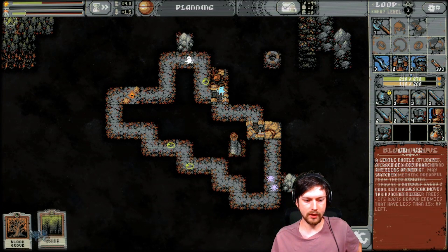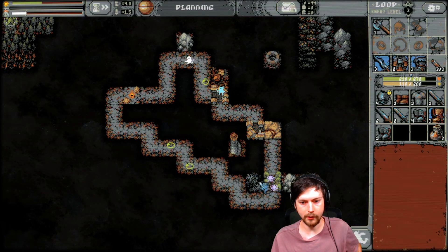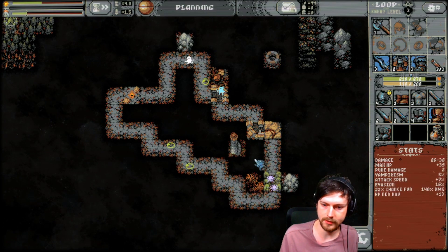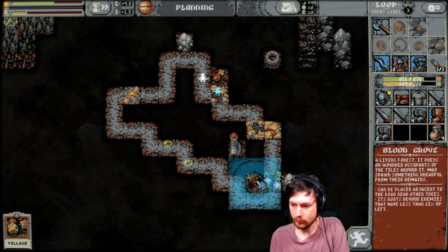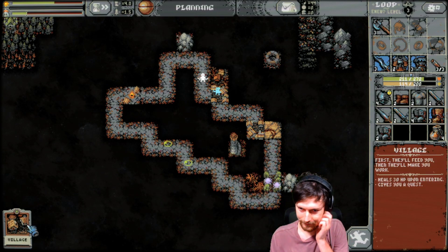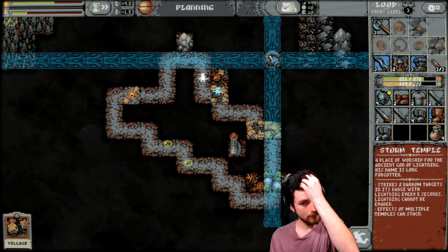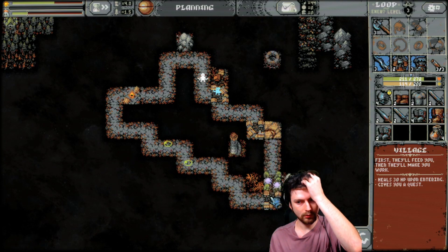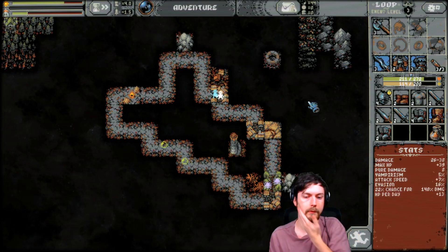Meadow, and then we can do the grove combo here — set up the grove, put the blood grove right next to it. Now everything in here that has less than 15 health will die instantly. Setting one more village is a really good idea — I think we'll set it right there so the storm temple will be able to help with bandits.